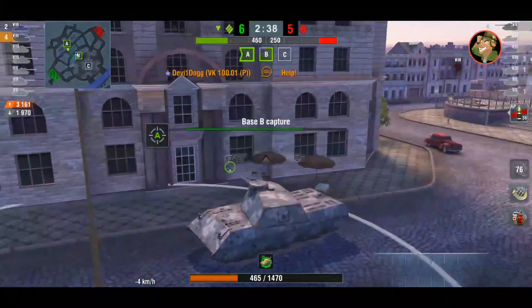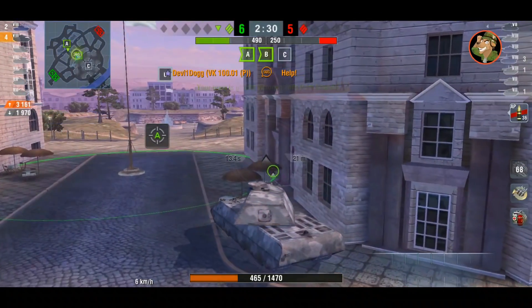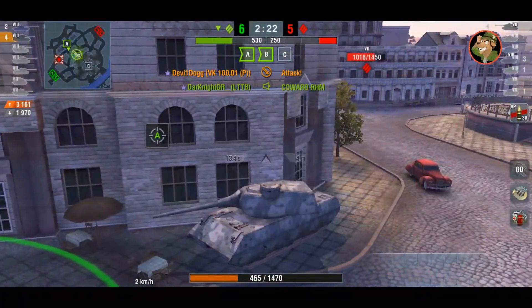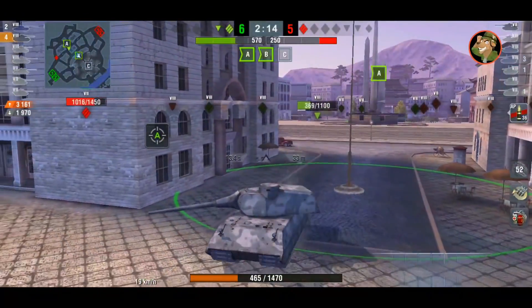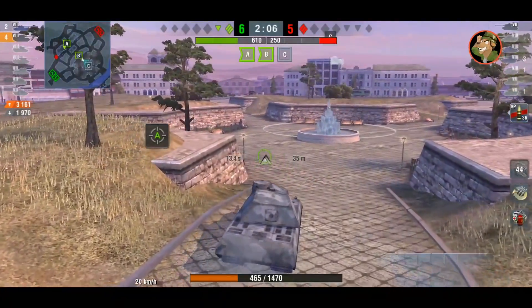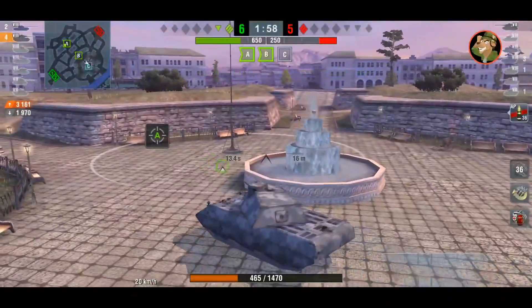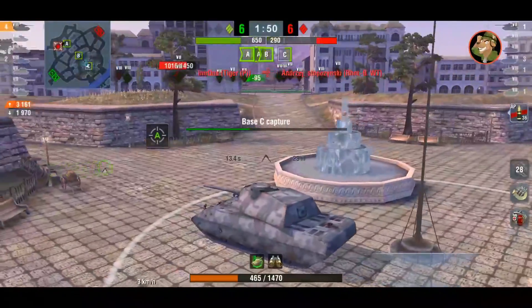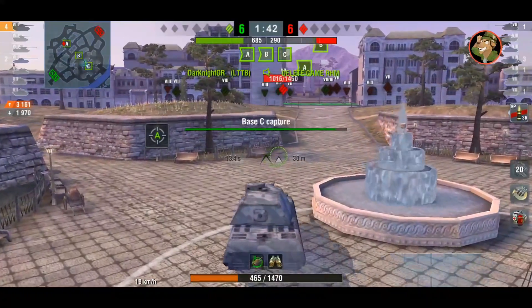He's moving toward the B cap because the Tiger P was heading there too. The Rheinmetall would have been better off sitting between A and B cap on that higher area on the encounter cap, then rolling around — or getting on the other side near the pillar for cover. Devy starts capturing C, and there's the Tiger P again — the Tiger P clears the Borsig. But by the time the Tiger P is ready to recapture A, Devy has already capped C.